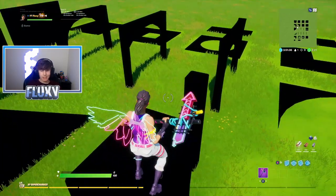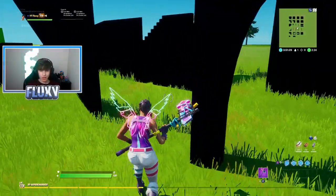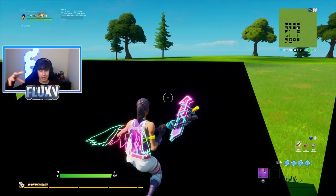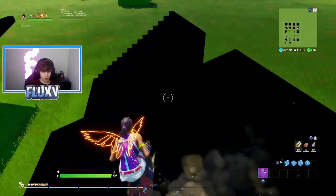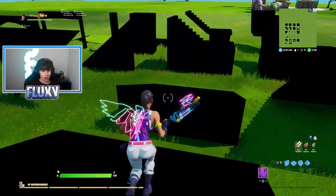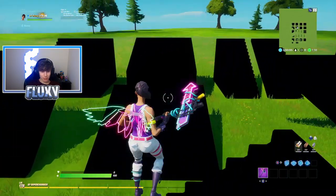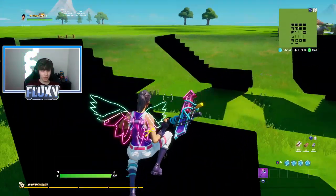Definitely log into Fortnite as soon as possible to grab this - it should be granted to your account automatically. Test it out and let me know in the comments if yours behaves differently. The colors appear to be random - I saw orange there for a split second. The combinations with this back bling are going to be crazy, and I can tell in Fortnite fashion shows this is going to be one of the most used back blings.